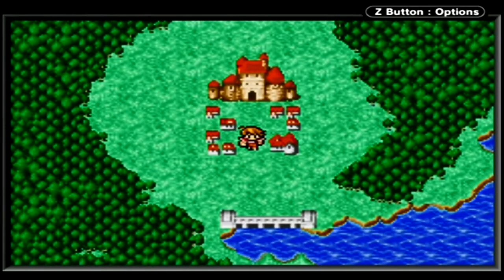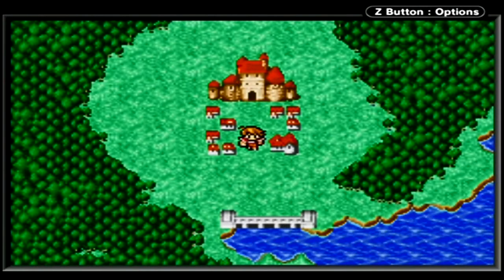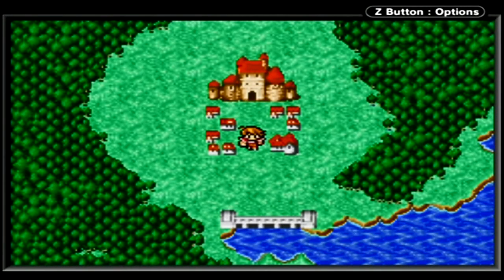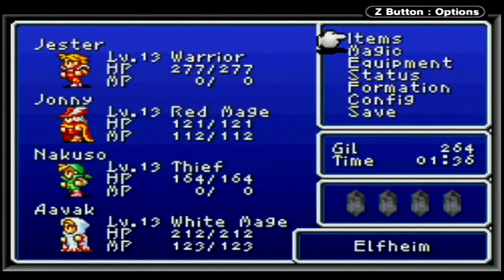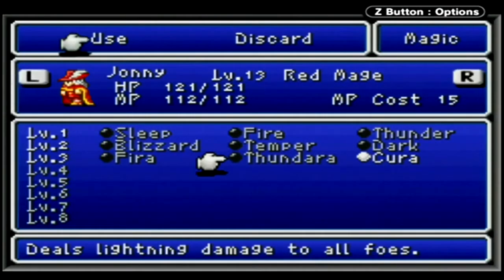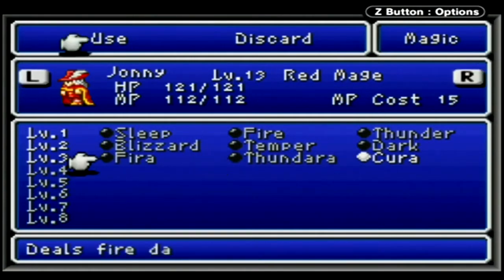Welcome back everybody, this is the Johnny Mayer and I am continuing with my walkthrough of Final Fantasy 1 Dawn of Souls. Off-camera I did a lot of leveling — got a bunch of Gil and increased my levels a little bit. My characters are currently at level 13, which is important for a couple of reasons. I got some strong level ups for my red mage, so his HP is now more in line with everyone else. And I got the money necessary to buy some new spells: Fira, Thundara, and Cura for my red mage.